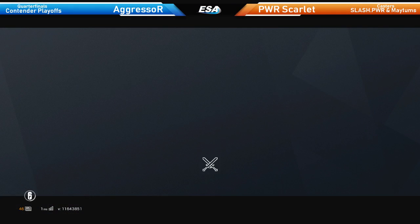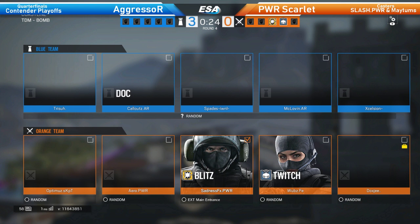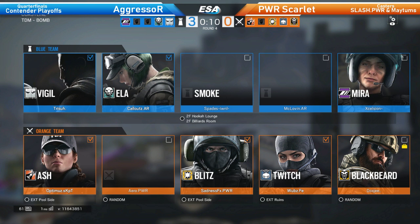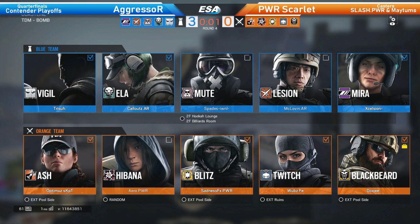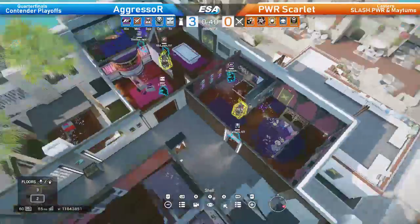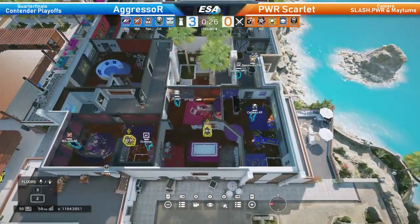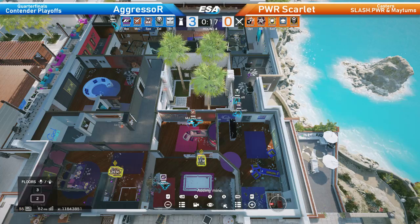This could be a map that Powerhouse Scarlet weren't expecting - maybe they haven't practiced it well, as it's not the most common map in competitive play. This might even be Powerhouse Scarlet's map pick. From how this is going, Aggressor is going to have a very quick game. If Powerhouse Scarlet can't slow the pace right now - we haven't gotten through halfway of a round in any of these three rounds - they'll have to slow things down. If they lose one more round they'll be down 4-0 and that's going to be a massive struggle to come back from.